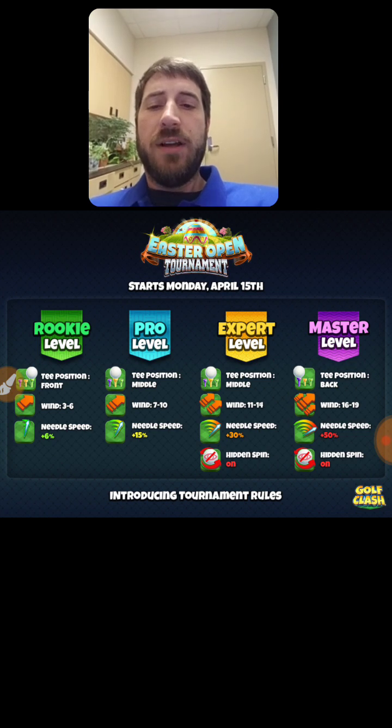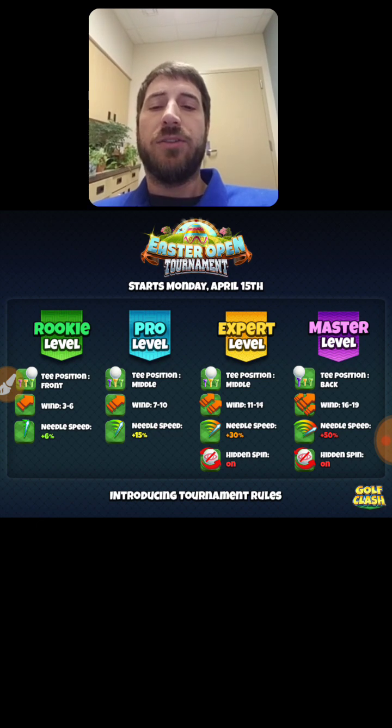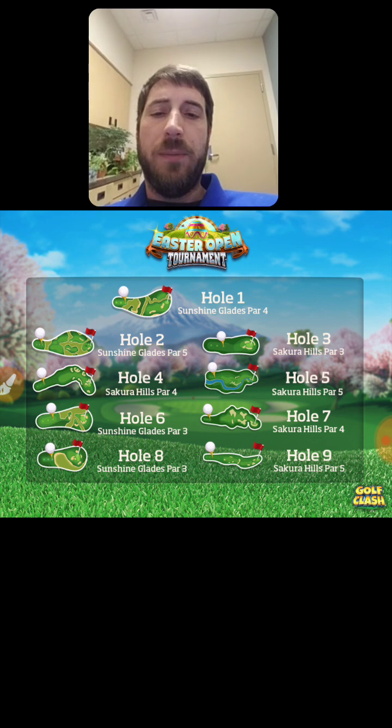These are the rules for each tournament level — they change somewhat depending on what level you're in: Rookie, Pro, Expert, and Masters. In Expert and Masters, there is the extra hidden spin rule, which prohibits you from seeing your opponent's spin or ball guide direction. The winds change as you move up divisions, as do the tee placements: Rookie is first tee, Pro and Expert second tee, and Masters third tee. The needle speed increase also changes as you move up — it's a 50% increase at the highest level.